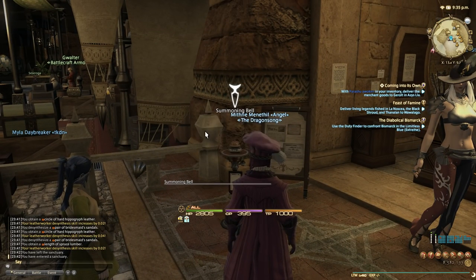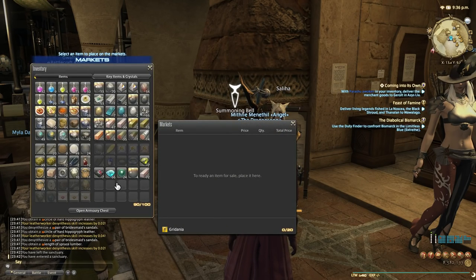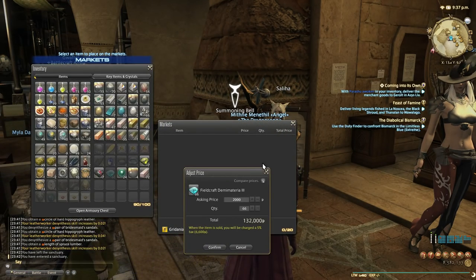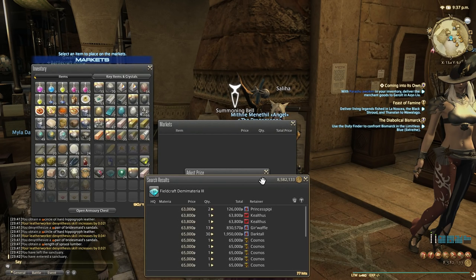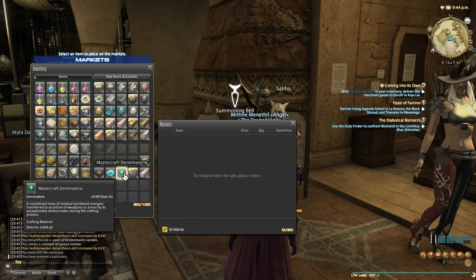I know a lot of people say it's not worth that much on their server — I understand, I'm sorry — but on this server this is how much it's worth. So we have 66 demi-materials. They're 63k each, so if I list them for 63k I'll get 4.15 million, and I've spent about 45 minutes doing this to get this many.